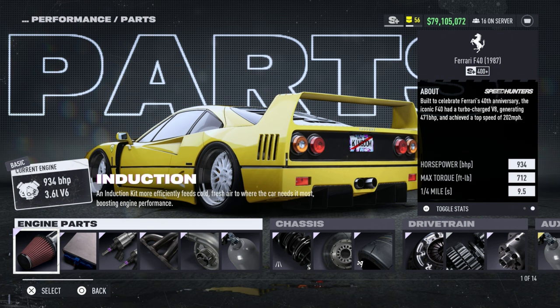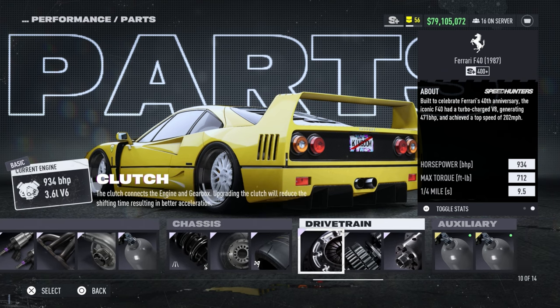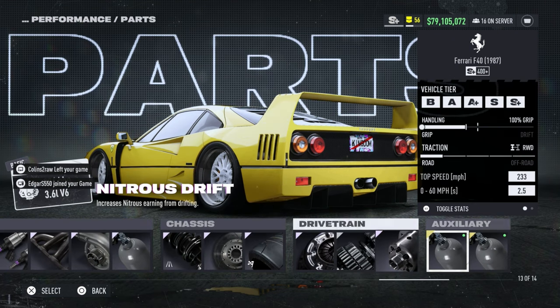Everything's elite: single elite turbo, road suspension, grip tires, elite clutch, the six-speed, and the elite differential.